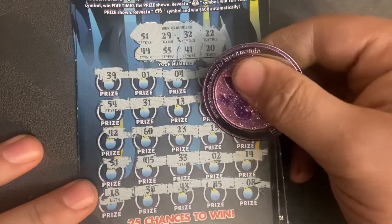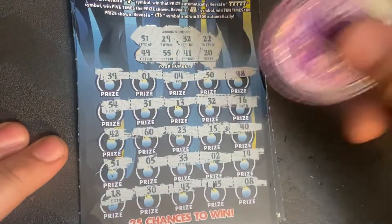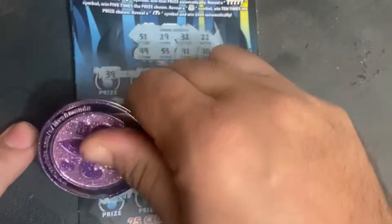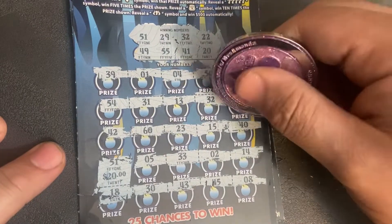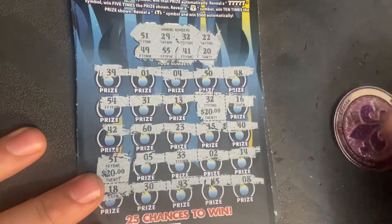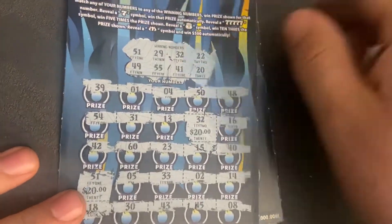Alright, we got two matches — under the 51 and 32. Under the 51: 20. Under the 32: 20. So we got $40!